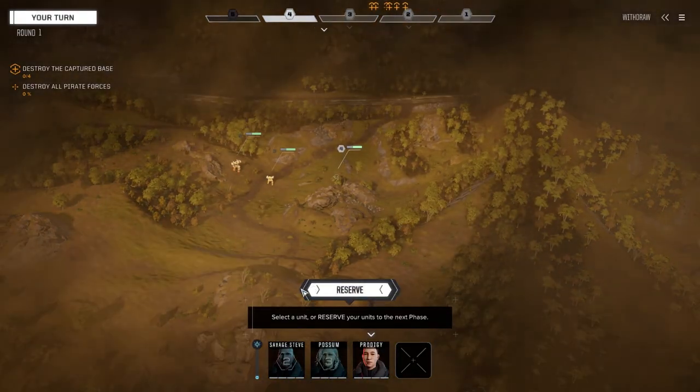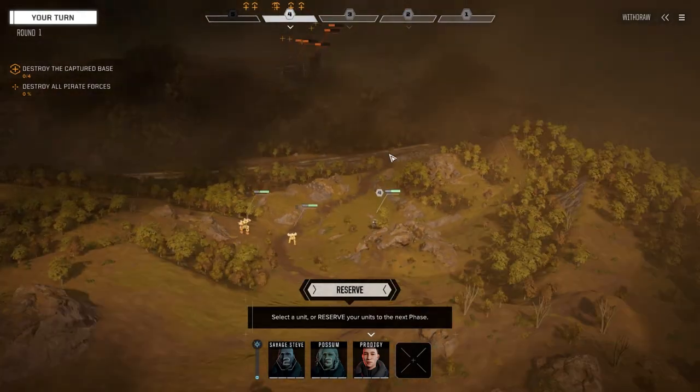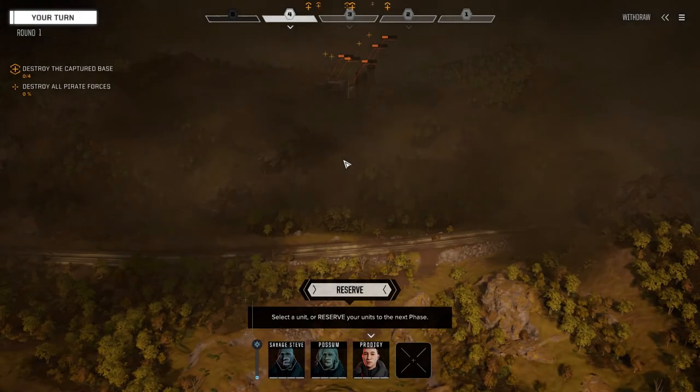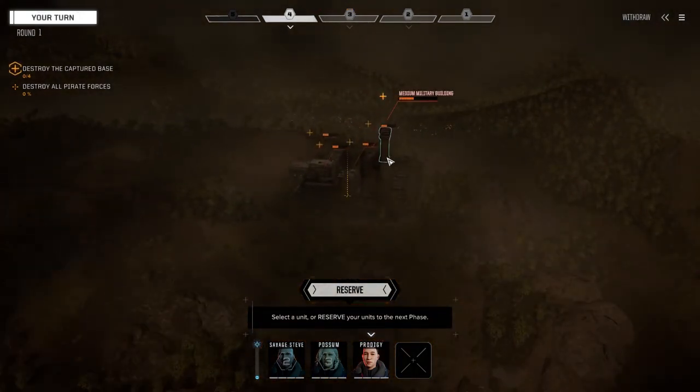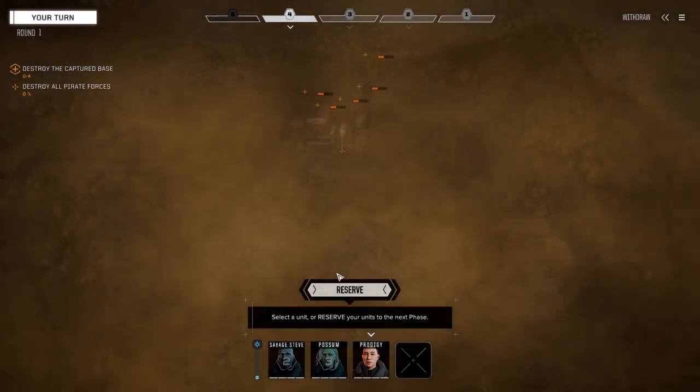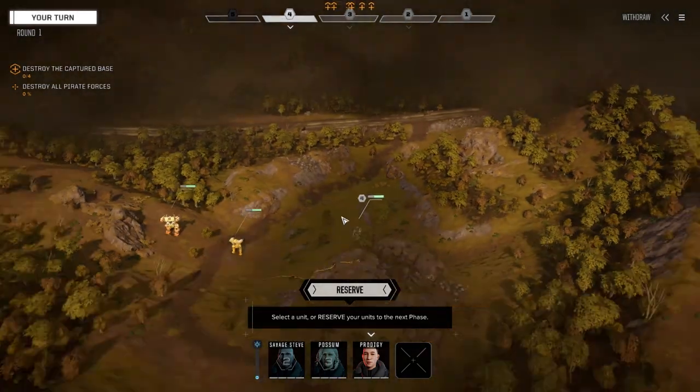We were dropped quite a distance away and just followed the road along here. We've actually arrived at the base. It's kind of out in the middle of nowhere — kind of a weird place for this base to be, especially if it's supposed to be just office buildings, but it looks like they are military buildings. We're going to need to take this place out. Let's move in.